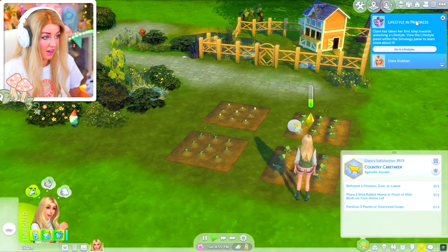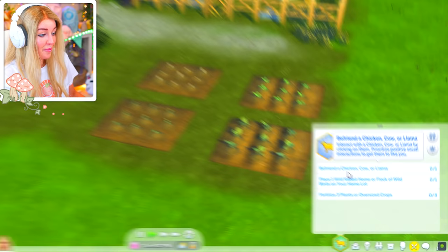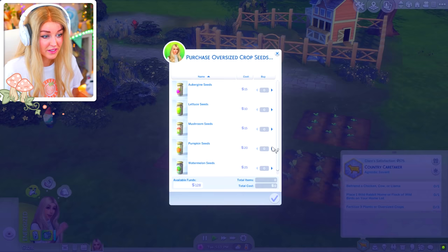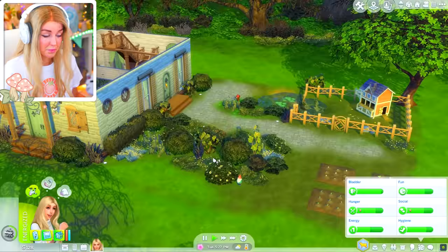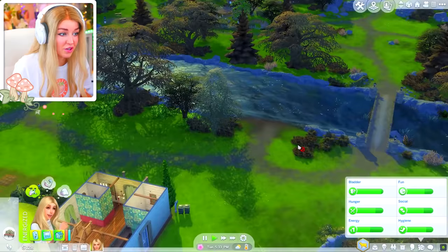I've got a new lifestyle going and I hope it's farm-related. As part of my country caretaker aspiration — the reward for which is nature conservation list, literally dream job — I need to befriend a chicken, cow, or lamb. I've already done part one, so part two is: place one wild rabbit home or flock of wild birds on my home lot. That's going to be difficult — I need to keep trying to make friends with the birds or with Hannah if I see her. And fertilize three plants or oversized crops. If I can't find Hannah, I'll try with the flock of birds.